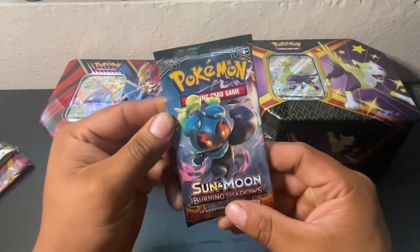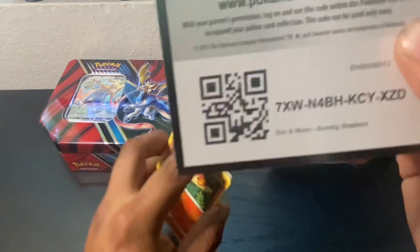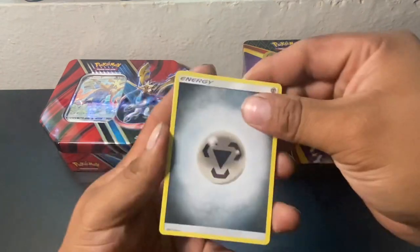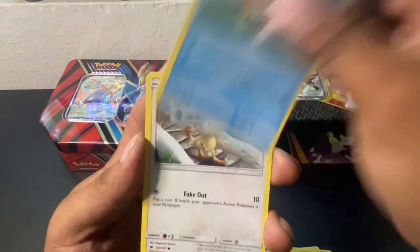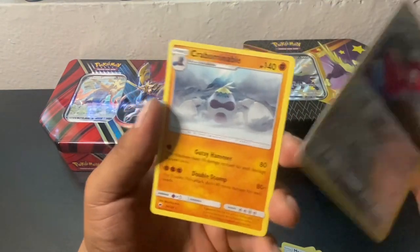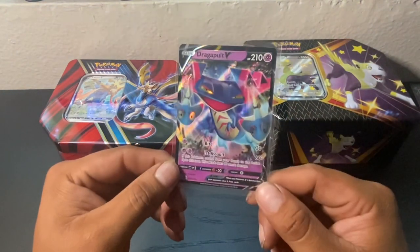Alright guys, last pack in this tin — Burning Shadows. Ready to pull something good. We got a Steel Energy, a Dust Clops, a Sima Seer, a Mount Lanica, a Pan Seer, a Pikachu — that's pretty cool — a Krognot, Magic Carp, a Meowth, a Reverse Porygon, and a Krobobinable, guys. From that tin we got a Jokopo V, guys. It's not too bad.